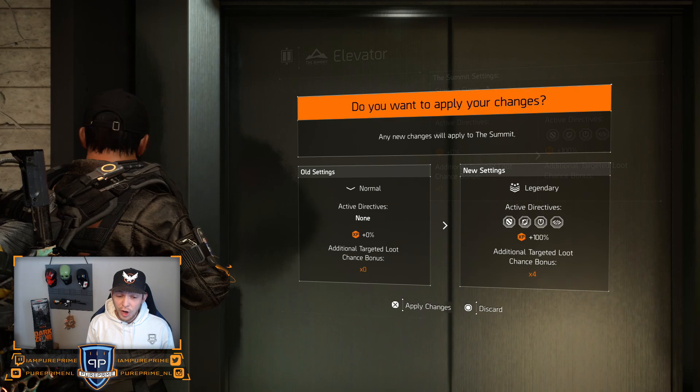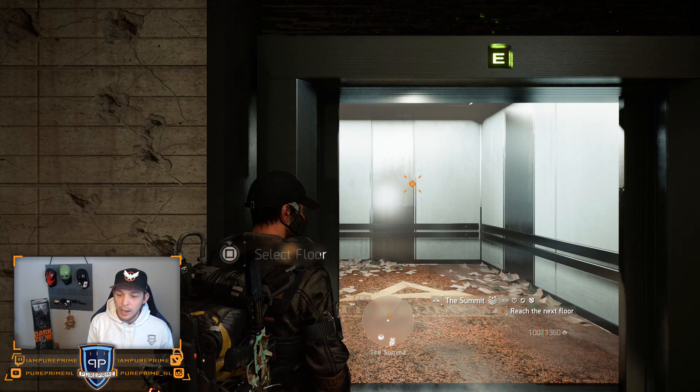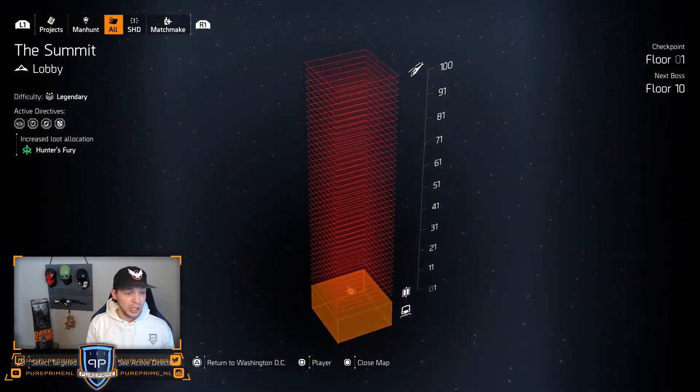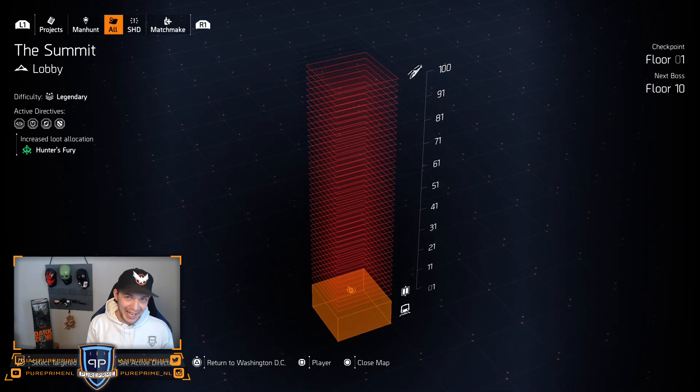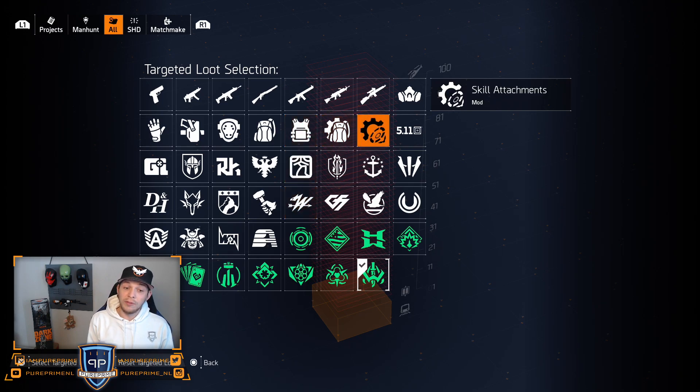The only thing you have to do is confirm it. It will ask you if you really want to change it, then change it — the door opens. Before we do this, press on your map. You will see the whole Summit, and next to that, yes guys, we can select our targeted loot. Look at this — we can select whatever we like to farm, and this is why the Summit is the best way to go.